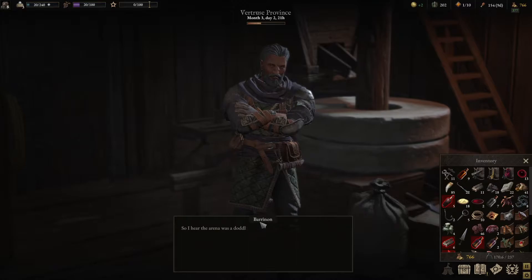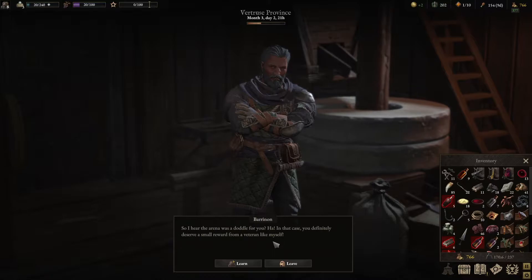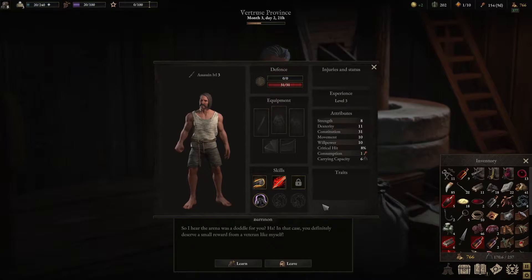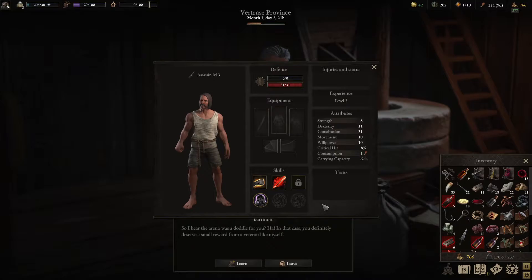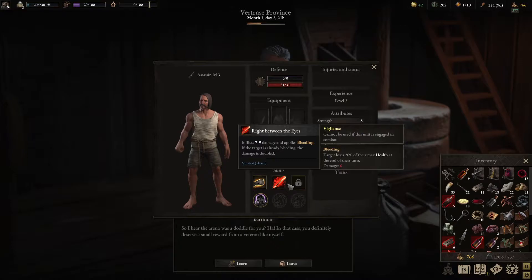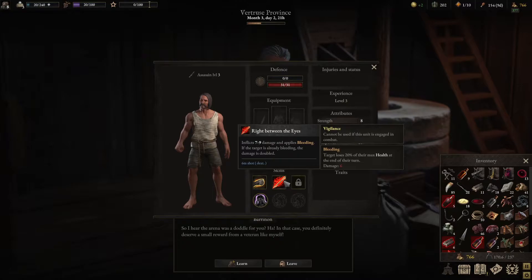He's probably the owner of the mill. The arena was a doodle for you — you deserve a small reward from a veteran like myself. Learn the assassin specialization. It looks like the assassin is a new type of character you have to unlock. From what I can see, 'right between the eyes' is quite nice. This character doesn't have a lot of dexterity so it will do a lot of damage and also apply bleeding, which is great. Bleeding is interesting — maybe you can pair it with poison, but you can only apply one stack of bleeding.